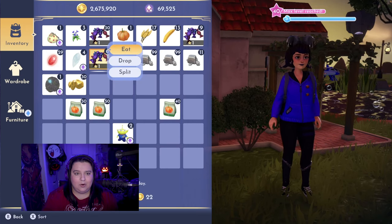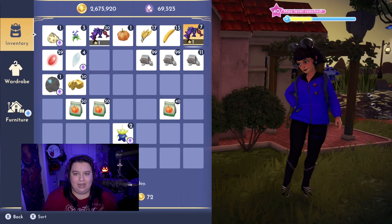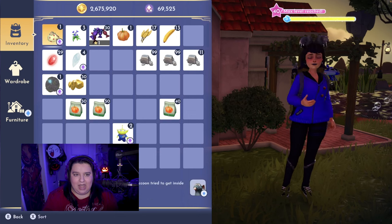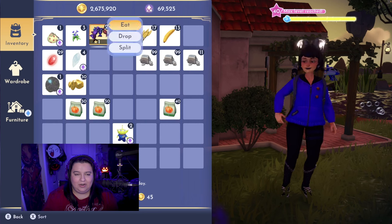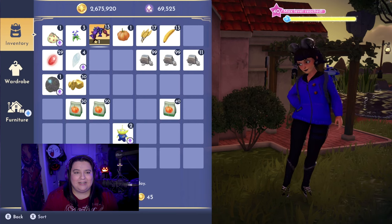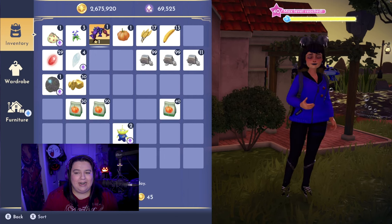Here we go — eating all 45 pieces of candy one by one. 1, 2, 3, 4, 5, 6, 7, 8, 9, 10, 11, 12, 13, 14, 15, 16, 17, 18, 19, 20, 21, 22, 23, 24, 25, 26, 27, 28, 29, 30, 31, 32, 33, 34, 35, 36, 37, 38, 39, 40, 41, 42, 43, 44, 45.